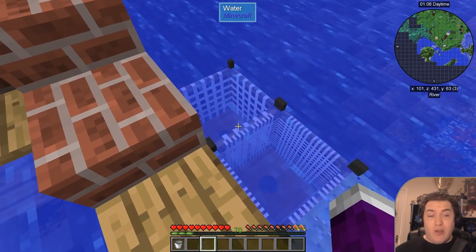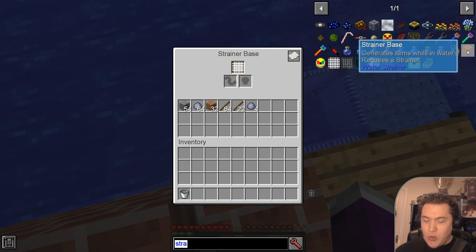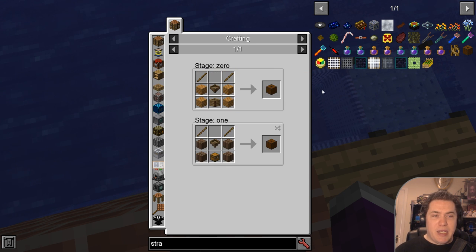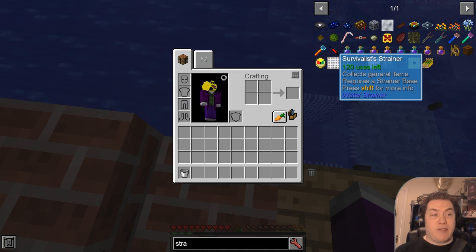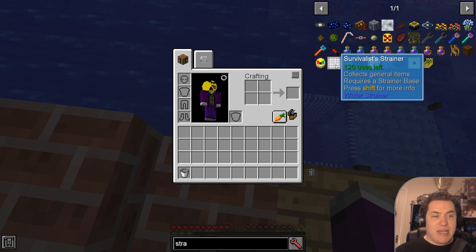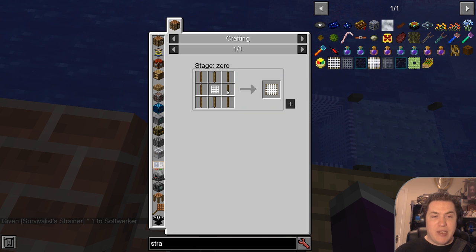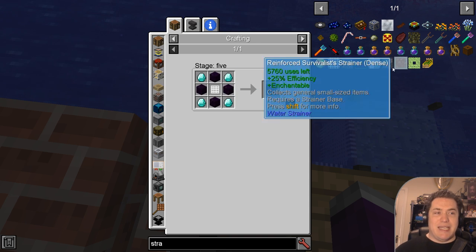And while you're at it, why not build a few strainer bases? The strainer base itself is not too expensive — just a bit of wood and a wooden hopper. It is definitely doable and it helps a lot. The strainer allows you to put in some nets, and there are two types: you have the survivalist strainer and the dense strainer. Both come in different quality, which only determines their efficiency and number of uses. The survivalist strainer just needs a net — some string plus some wood — while the solid strainer already needs some iron.